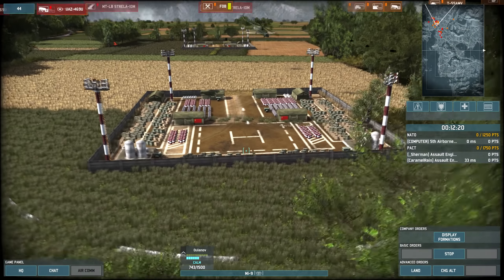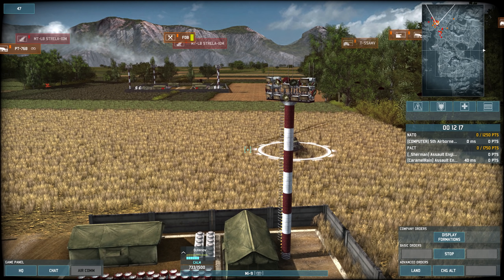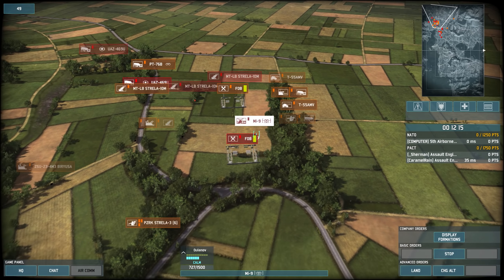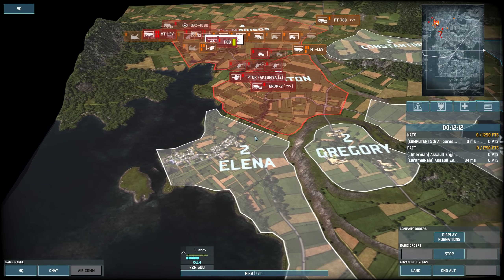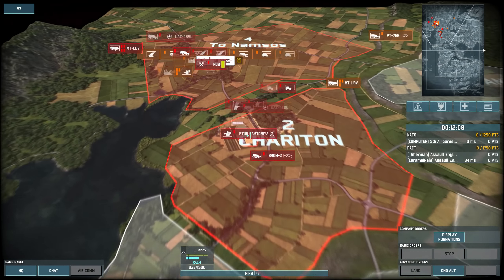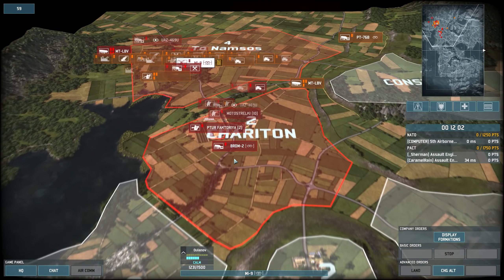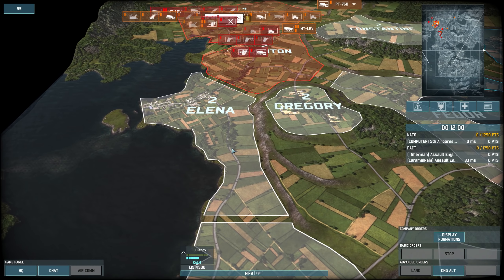I'm gonna just land my recon, refuel it, and then put a CV in Elena. Any territory we cap, we'll have access to next time we fight on this map, right? Yeah. My recon's just slowly moving along. The thing is, I don't have any infantry to cover it — I literally have nothing. Which sucks.